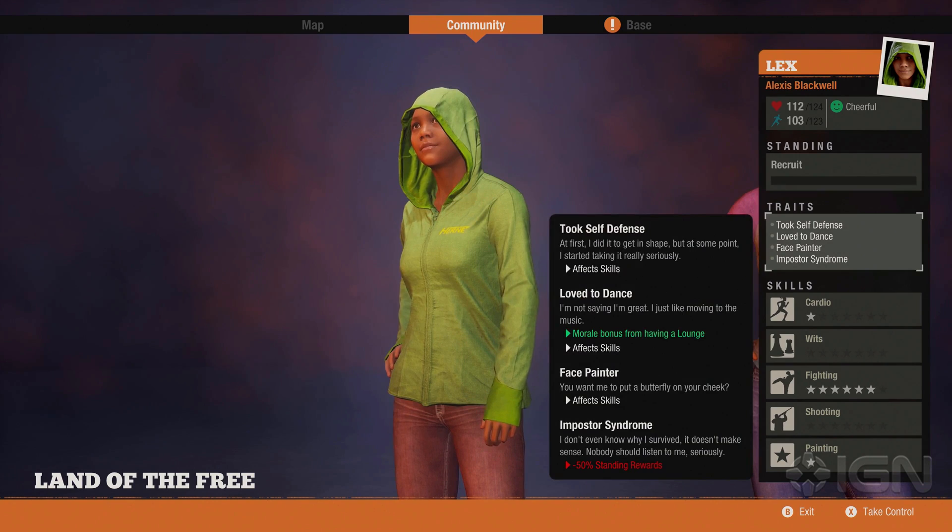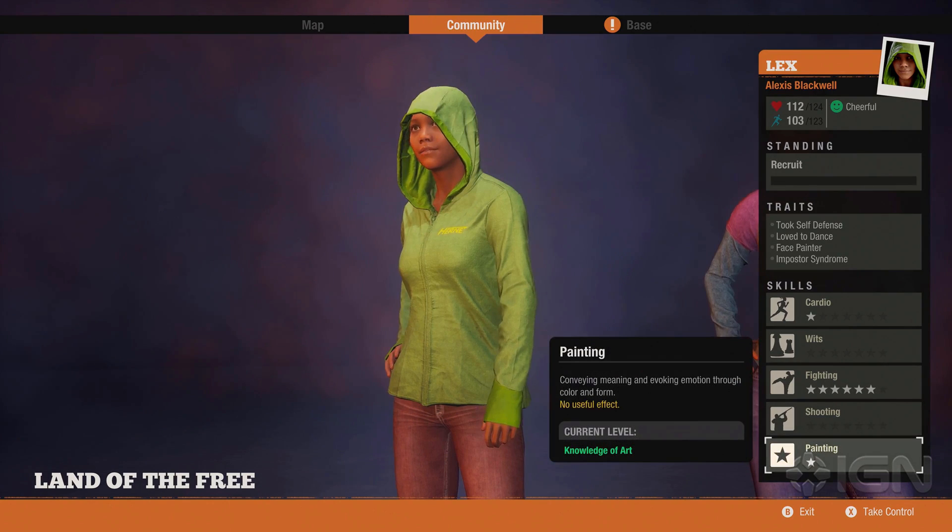Looking at this individual's traits: they took self-defense, and the dancing trait increases morale if you have a lounge. However, one of the traits at the bottom relates to their past and actually gives minus 50 percent standing reward, meaning you won't get as many rewards in certain situations.